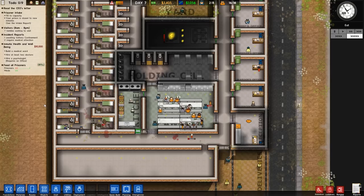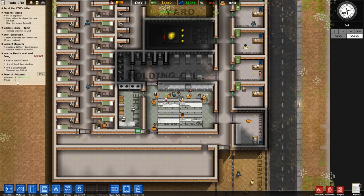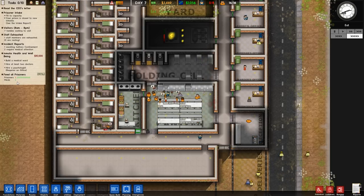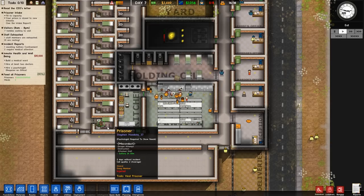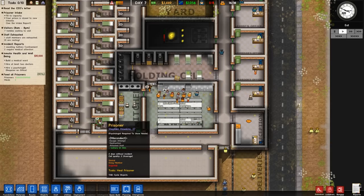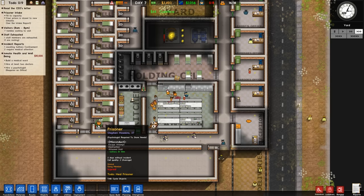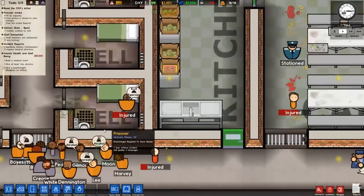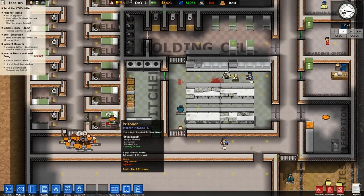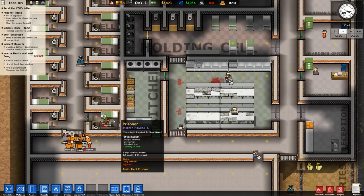Looks like we have enough food, though two people are missing food. One person is missing food — it's this guy over here. He's injured. What is he waiting on? Solitary, two hours. Maybe they're just not moving him because he's injured. He needs exercise — well, you're a gang member and you're being punished, so you're not going to get exercise right now.